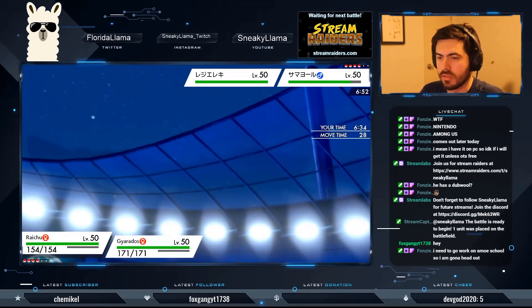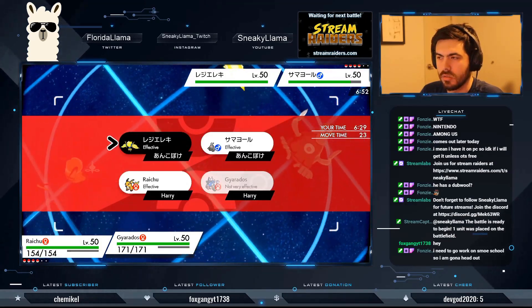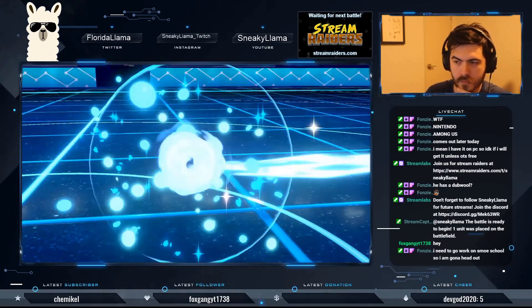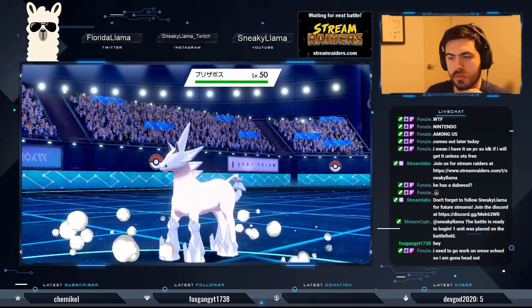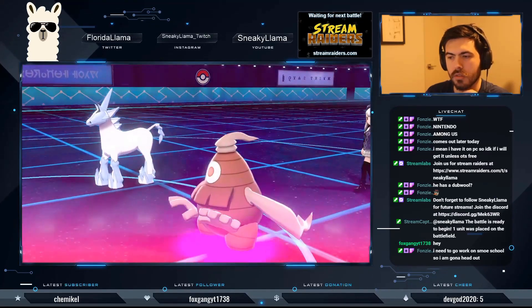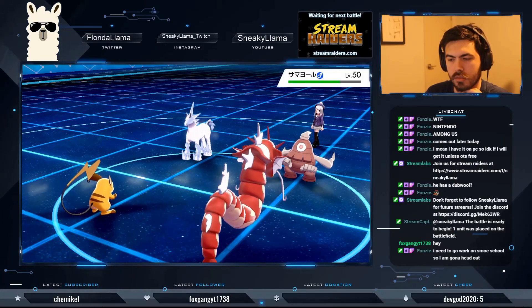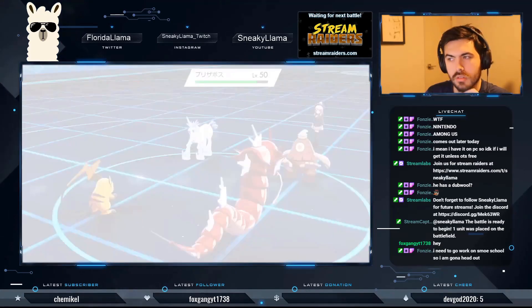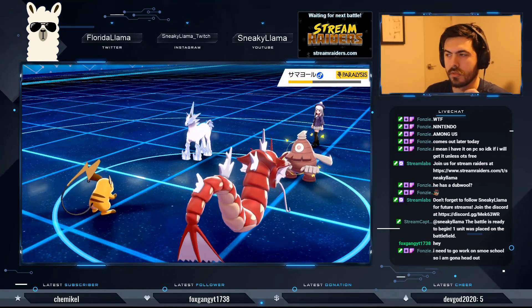I'm going to Nuzzle this slot, then just go for a Waterfall. He sent out — and there's a Curse! I haven't seen that before. Curse onto Gyarados. Okay.